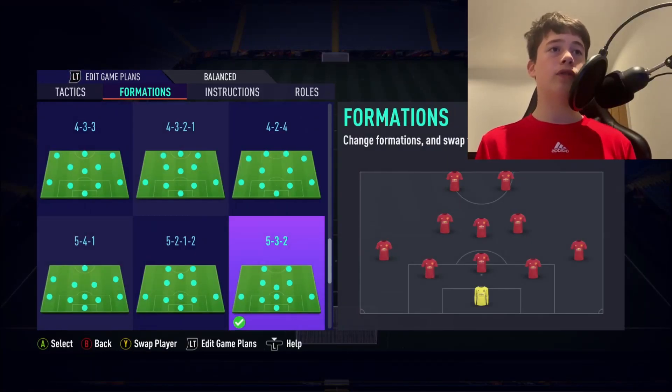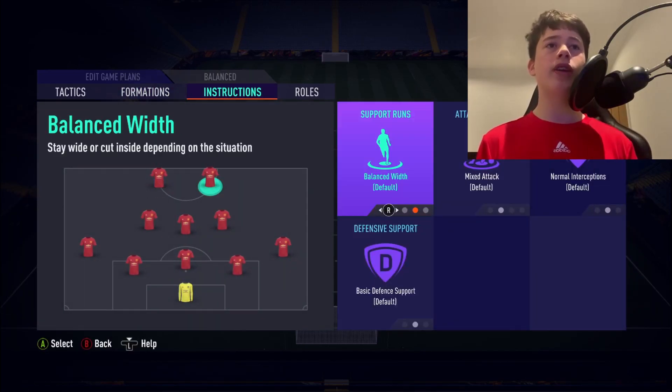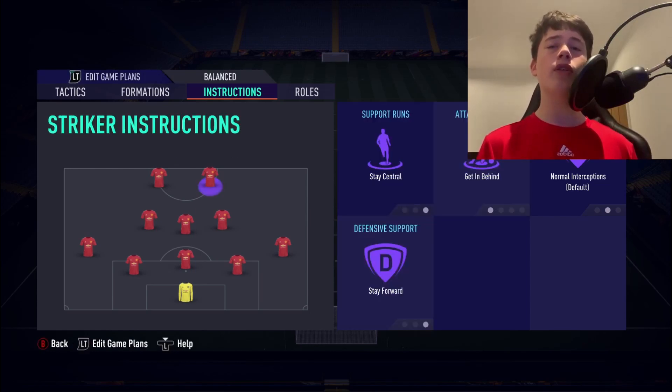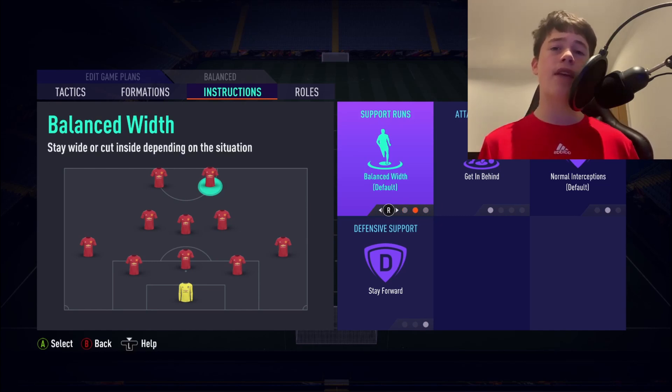The 5-3-2 formation relies on the wingbacks to provide width. We've got a lot of players through the centre, so we're going to overload that middle of the pitch and dominate through there. For striker instructions, we'll use Stay Central, Stay Forward, and Get In Behind. It's important to use Stay Central on your strikers because if you use balanced width on them, your wingbacks will have no role at all.